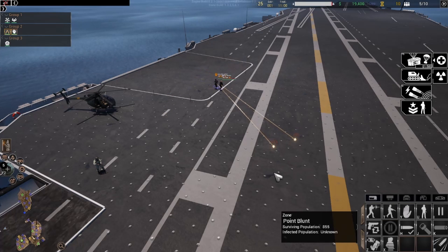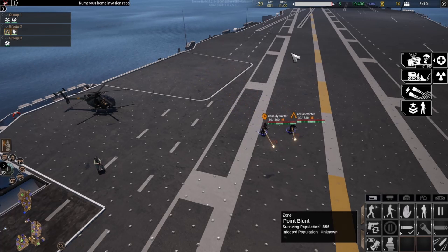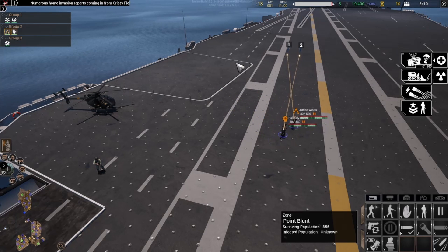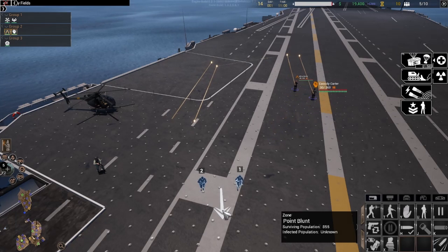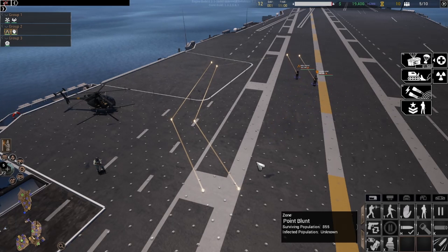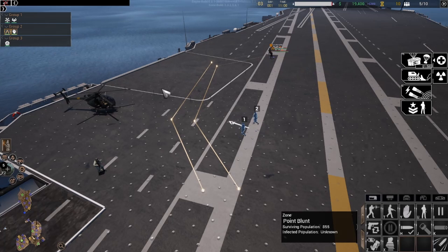For example, holding shift while right clicking will queue up multiple move orders, allowing you to choose a specific route your units will take to reach a location. You can also decide which direction you want units to face by holding right click and moving the cursor in the direction you desire.